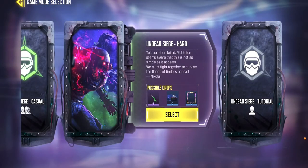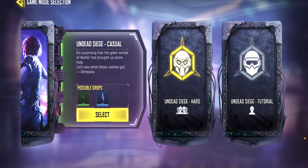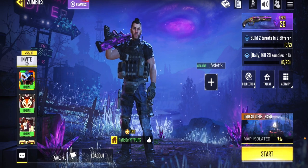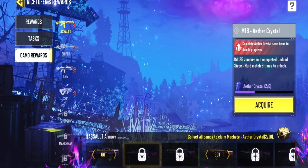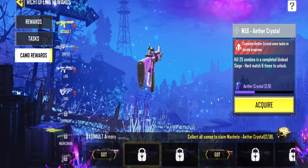In order to start unlocking the Ethyl crystal camo, first you need to beat Undead Siege on casual, and then you need to beat Undead Siege on hard. Next, go to Rich Toughens rewards and then go to camo rewards. As you can see, I got two of them unlocked and I have one that I've started progress on.